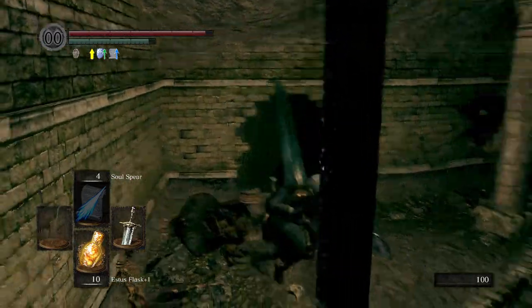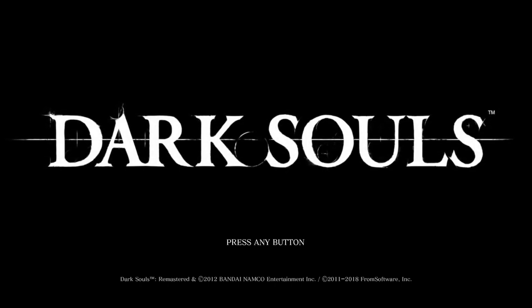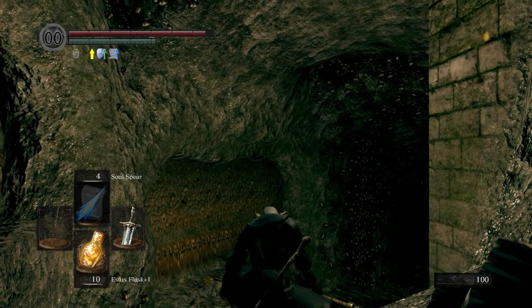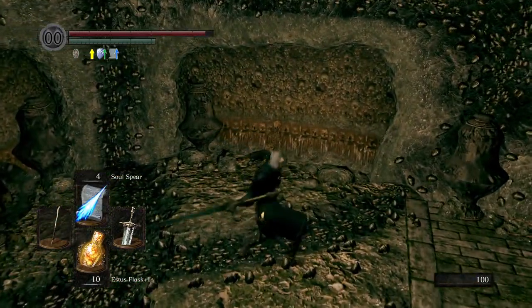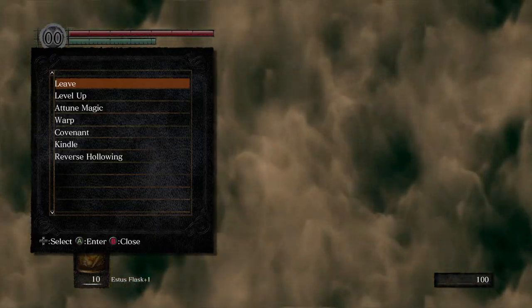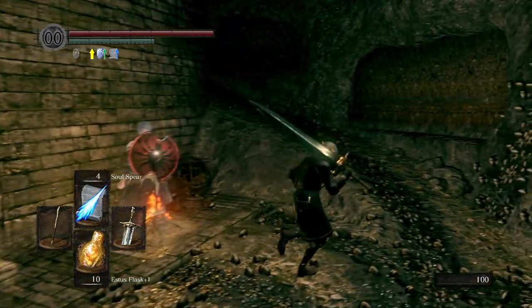Then you're going to run here. Got stuck on this dude, so you're going to quit the game real quick so the skeletons respawn. Back up the game. I killed this dude already. There's going to be a dude here — just take him out. Try to stunlock him when he tries to do that fire effect. Pretty easy to take him out if you do that. Then you're going to push this in to open this door.